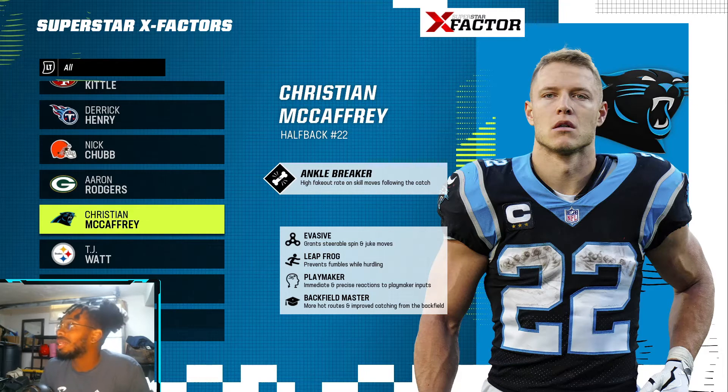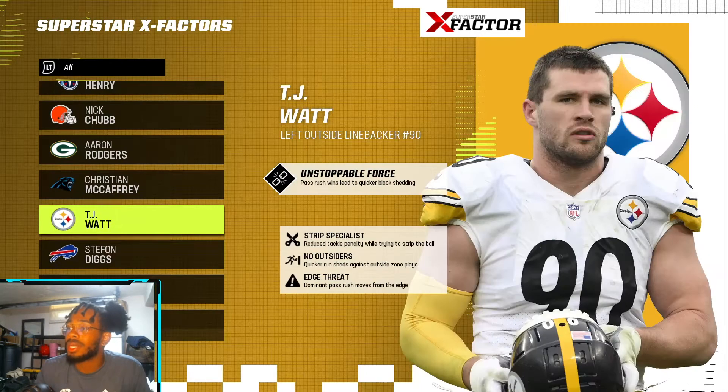Christian McCaffrey — he doesn't necessarily deserve to be an X-Factor since he hasn't been healthy, but he has Ankle Breaker, Evasive, Leapfrog, Playmaker, and Backfield Master, which makes sense. TJ Watt has Strip Specialist, No Outsiders, and Edge Threat — he was the Defensive Player of the Year, so that makes sense.